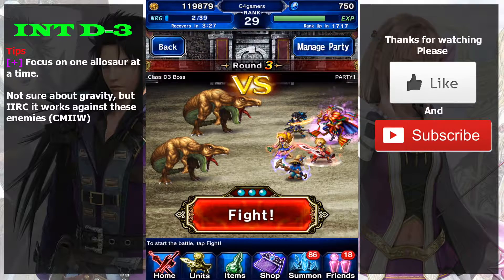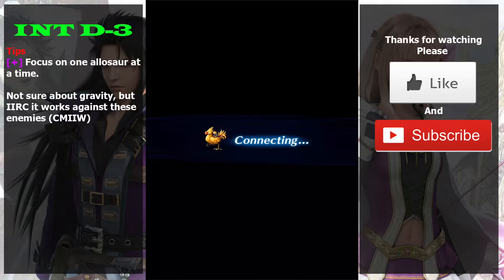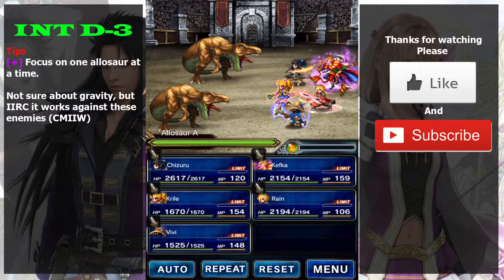Welcome back. I'm going to guide you on how to defeat the two allosaurus in the Class D-3 Intermediate Colosseum. The allosaurus are kind of like killer mantis, but there are two of them.